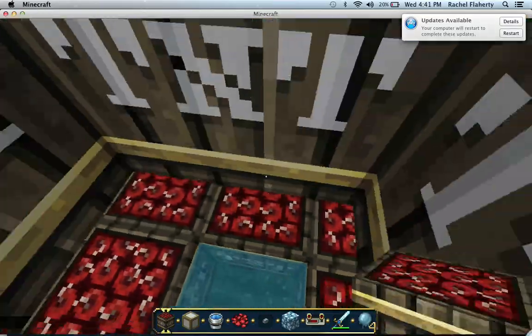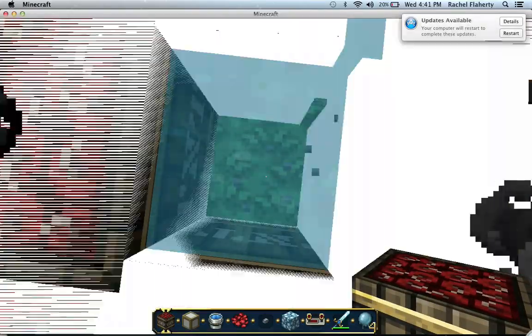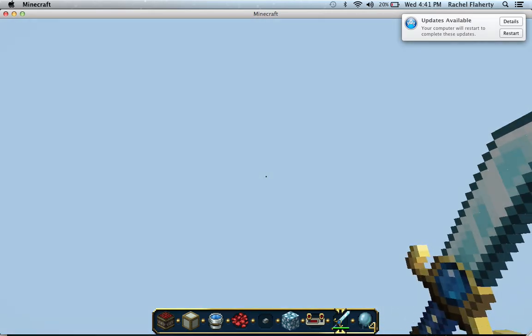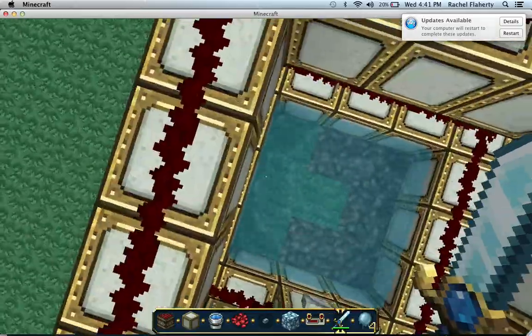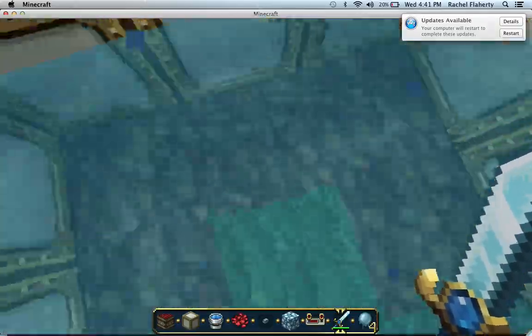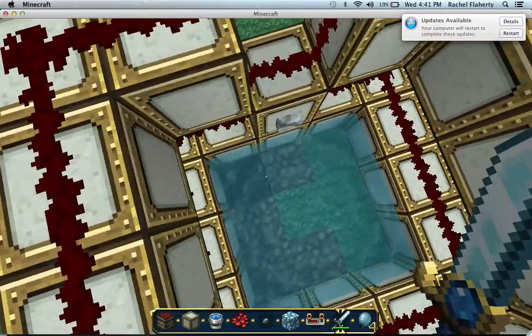Okay, so now hit the button. Here's double layer — two layers — and you're probably going to be screwed if you're in survival. Two layers is pretty good, it's super high. And you landed in the pool — I failed.